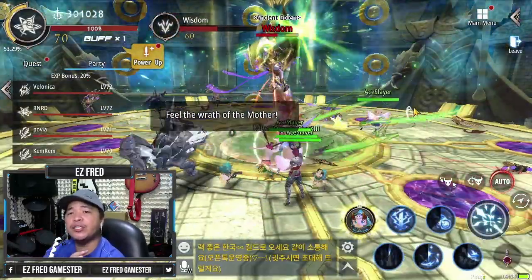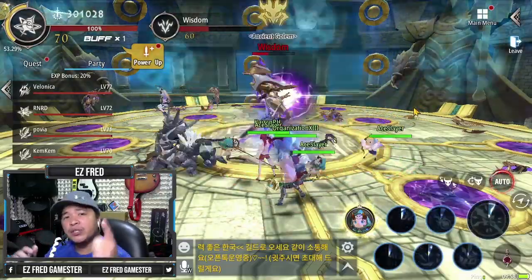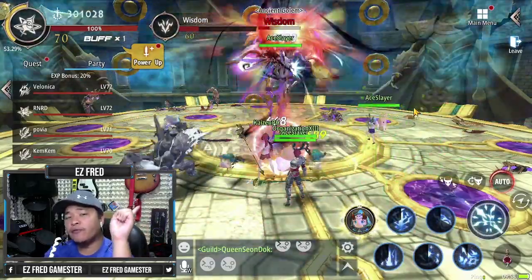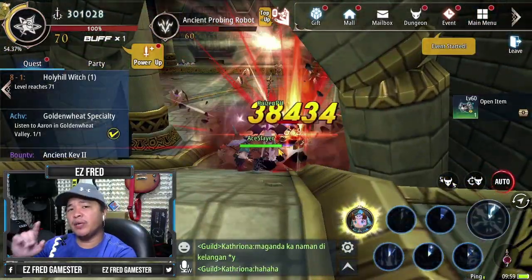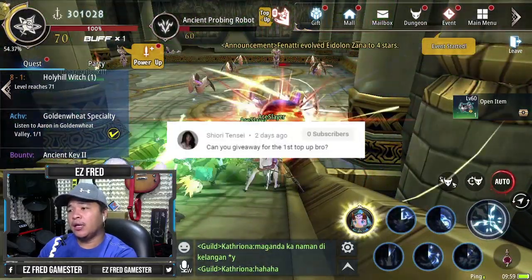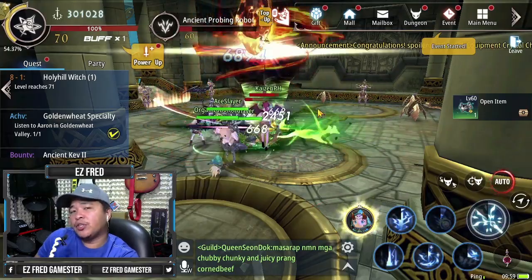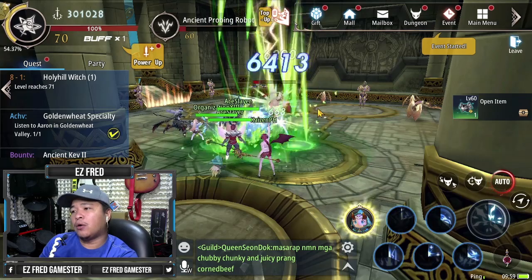By the way guys, I have another video on how to get orange weapons and orange items — watch that video as well, I'll put a link in the description down below and in the upper right corner of your screen. Also, on the previous video, somebody asked me about the Vertigo Trophy. I don't have a trophy yet, but you can usually get it from doing territorial war — so make sure that you're in a good guild in order to be able to join territory war.